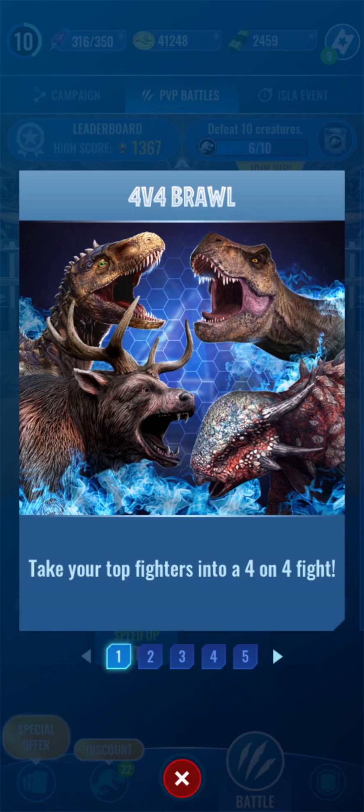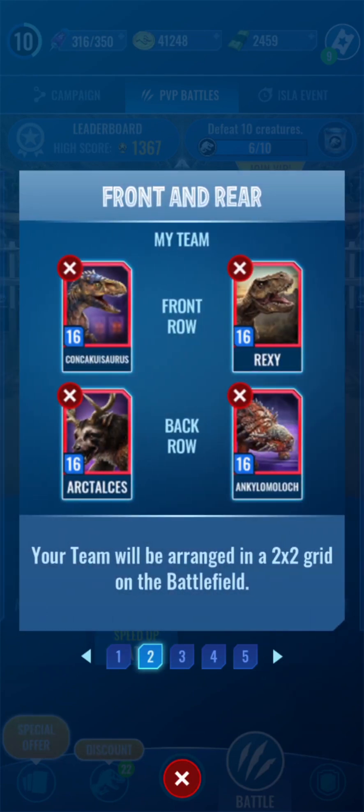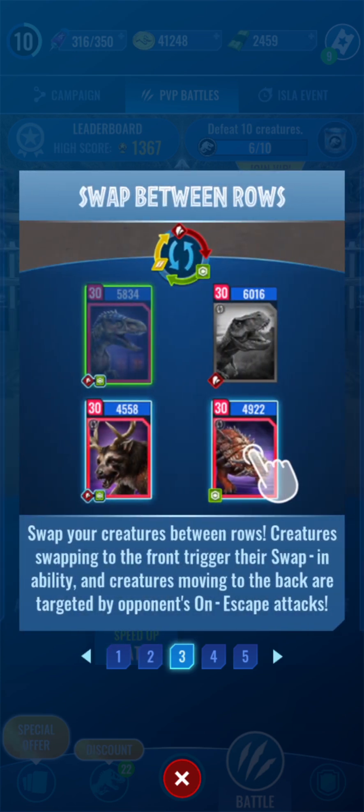4v4 Brawl - take your top fighters into a four on four fight. Your team will be arranged in a two by two grid on the battlefield. You can swap your creatures between rows; creatures swapping to the front will trigger their swap-in ability.